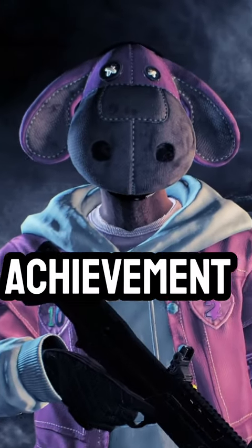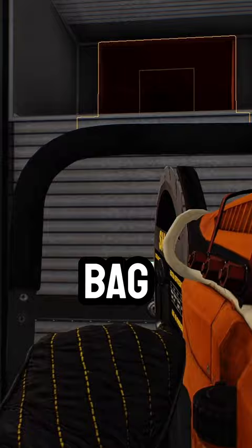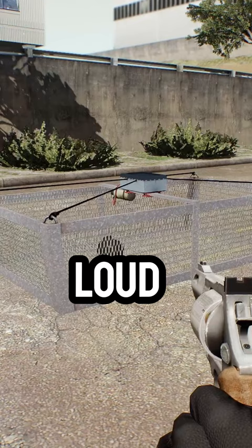The Sewer Rat achievement in Payday 2 is incredibly annoying, requiring you to secure every bag of cash in the vault via the sewer escape on the Go Bank heist. First of all, this requires you to go loud and build the cage, but not send any bags.